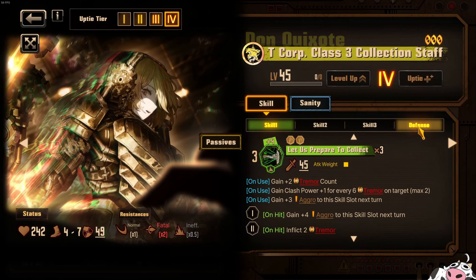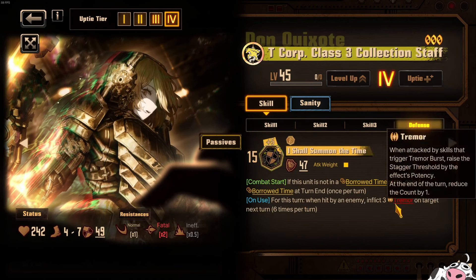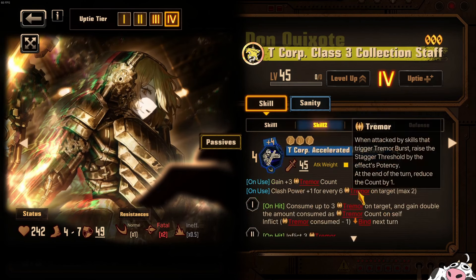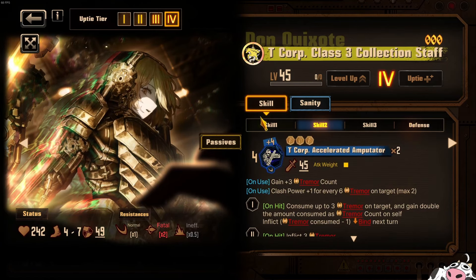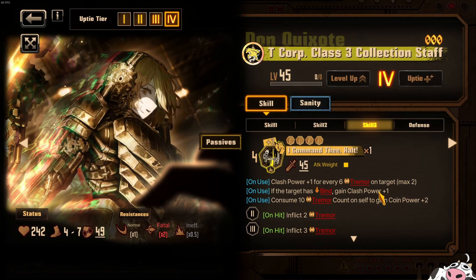Dawn can actually manipulate enemies to hit her and use a defense skill to go into Borrowed Time after she uses Skill 1. So Dawn's flow is something like Skill 1, then pop the defense, apply a bunch of Tremor Potency because she's getting hit and has aggro, and then after the enemy has all this Tremor Potency, she uses Skill 2 to consume it and gain double the amount consumed as Tremor Count. Then Skill 3. There are some skips you can do, which I'll talk about later.